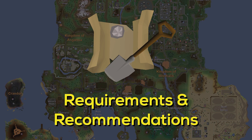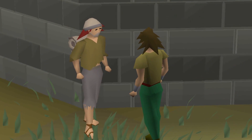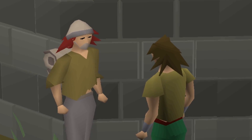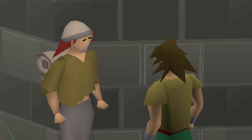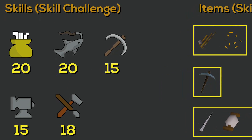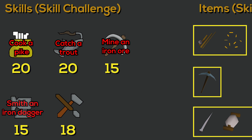Requirements and recommendations. Before you get into clue scroll hunting, you need to know what you require in order to complete them. Luckily, beginner clue scrolls are the easiest tier in the game, so there's not much you need. Sometimes when you get a clue you have to speak to Charlie the Tramp, who gives you a skill challenge. You need 20 cooking to cook a pike, 20 fishing to catch a trout, 15 mining to mine an iron ore, 15 smithing to smith an iron dagger, and 18 crafting to craft leather chaps.